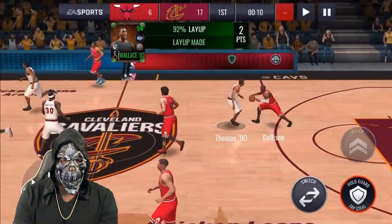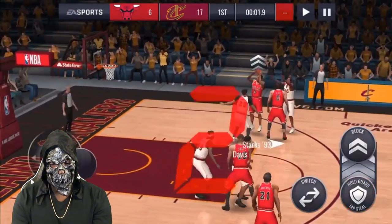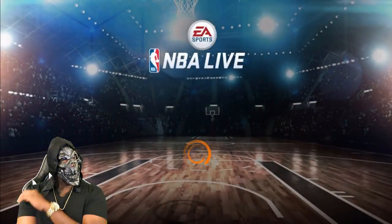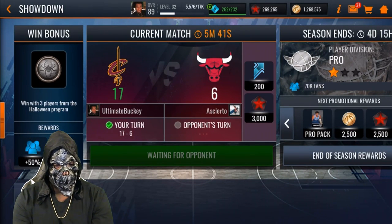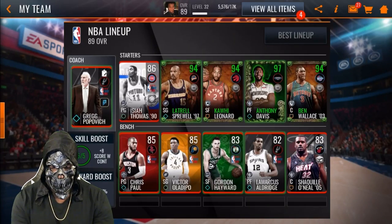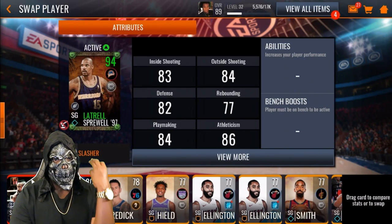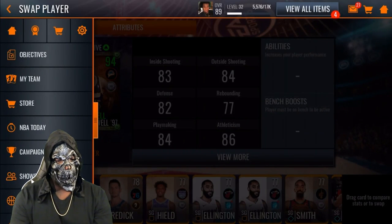Anthony Davis — can he splash a three? Ben Wallace with the rebound though. After the first match we ended up going 17 and 6 — that was a completely unfair matchup. Let's go back and take a look at these guys' stats — they're insane. This Halloween boost is going to last until November 3rd, so we've got three more days of our cards being like this.